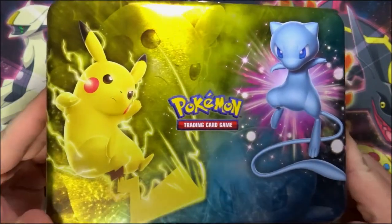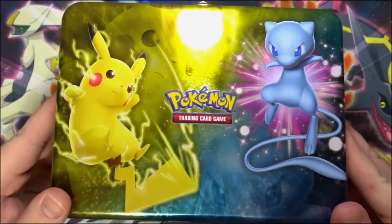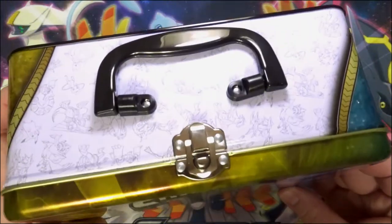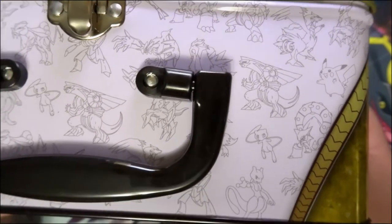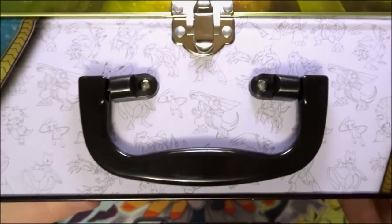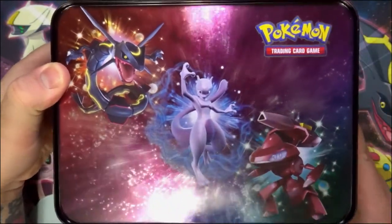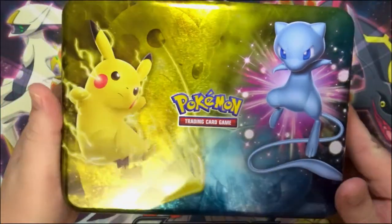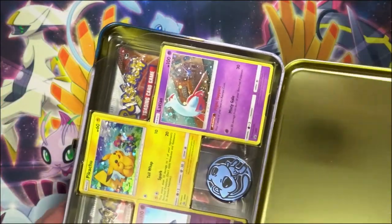This awesome tin — well, lunchbox — this is probably the coolest one they've released. You've got Shiny Mew and Pikachu with little silhouettes of them in the back, and here on the top you've got all the little etchings of the holos and GXs up there. Very cool. And then on the back you've got these three big bad boys. I will probably actually display this one instead of putting cards in it, but enough rambling — let's just go ahead and open it.